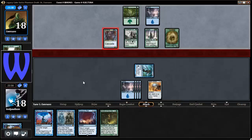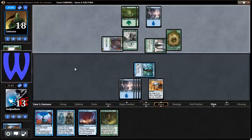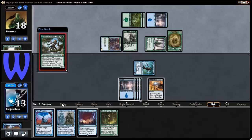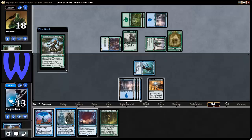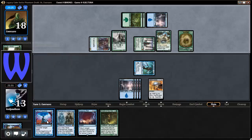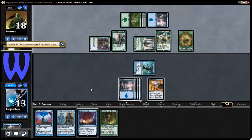If he plays something I can Pact of Negation it. Just five damage, okay. I'm getting a little nervous. Here's a cool thing — when Nissa enters the battlefield, she searches your library for a forest. I can Phantasmal Image it. He needs the mana, but I also need the mana. I could have Pact of Negated it, but this gets me closer — it gives me six mana. All I need to do is get to seven to not be dead. That is the objective.